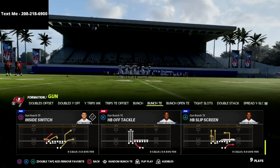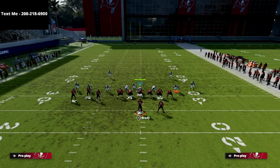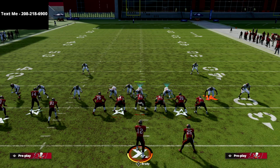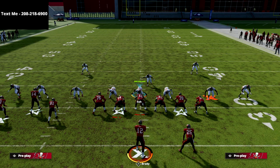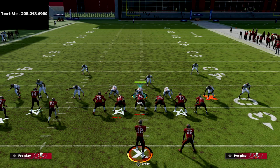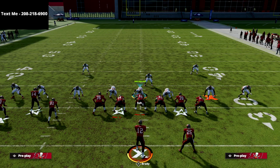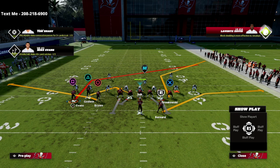In this video we're going to go over the inside switch out of the bunch tied in. Before we get into the video, I wanted to let you know about my text message membership — it's completely free. All you have to do is text the word 'madden' to 208-218-6900 and every single week I put out a brand new offensive or defensive guide exclusively to text message members.